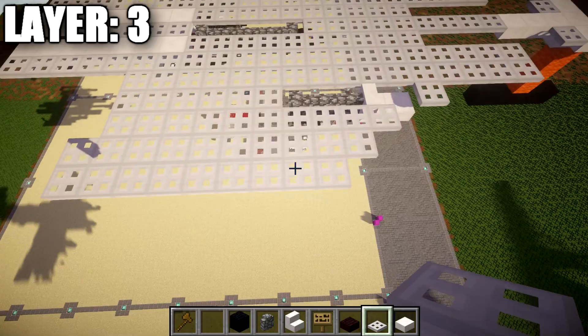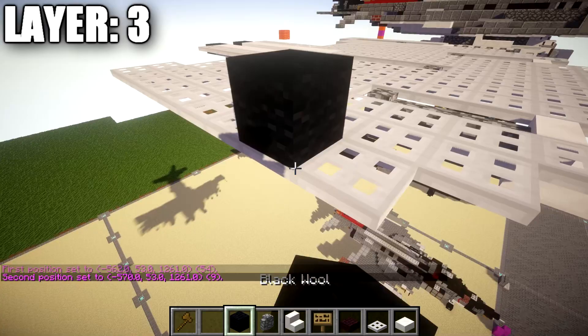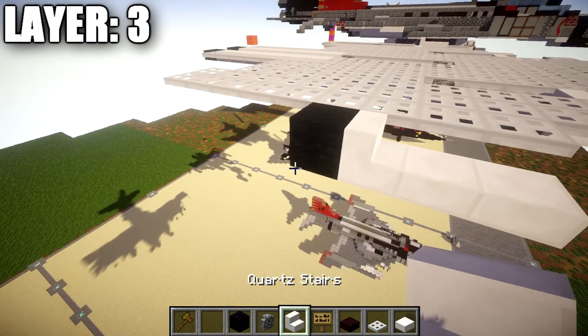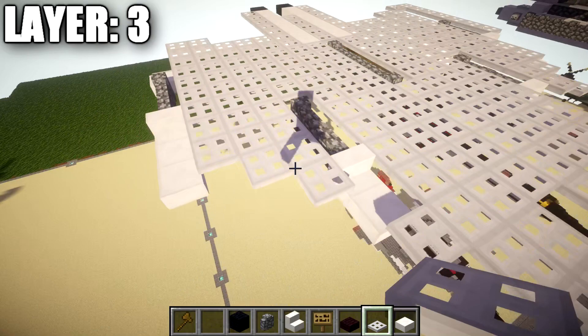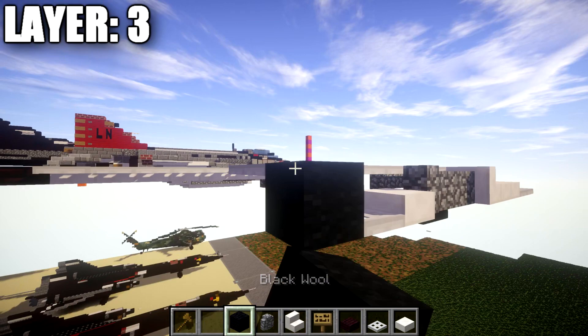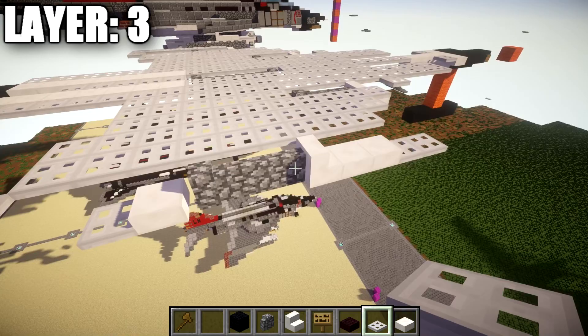Go to this iron trapdoor, go to the side of it, place down a quartz slab followed by a second quartz slab, then a quartz stair. Similar to what we did for the first hardpoint — from the quartz stair, place down three cobblestone walls back, followed by a quartz slab on the end. Then an iron trapdoor coming off this quartz slab, with one and two iron trapdoors going forward, and one iron trapdoor back with a space in between. Go to the cobblestone wall, place down an iron trapdoor to the side, and go back six to connect up to the iron trapdoor.